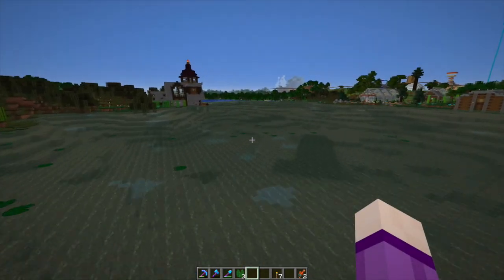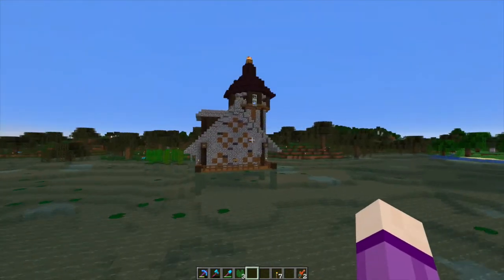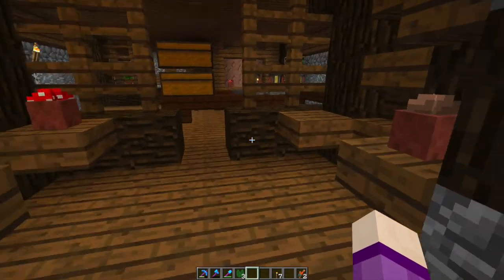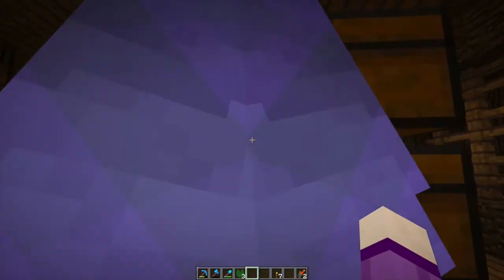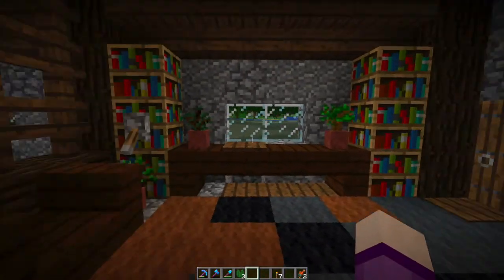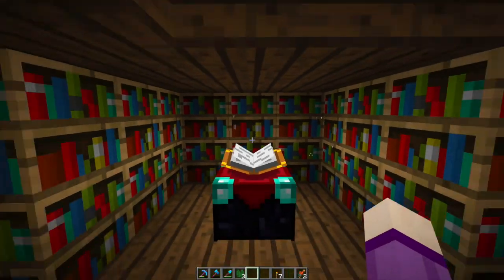This is Ninja Evie's Halloween project — it's a sorcerer's house. We copied the outside roughly from an enchantments book. We've added some boarded-up windows. We're not finished inside. Ninja Evie did the redstone for the enchantment table — it's a bit broken. He said 'Mum, can you just disguise that and make it look nice' so we added a dormer window to accommodate the redstone sticking out.